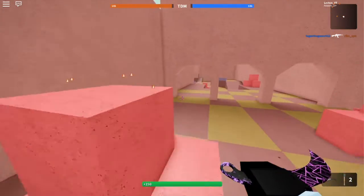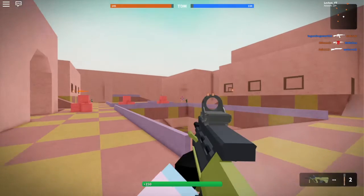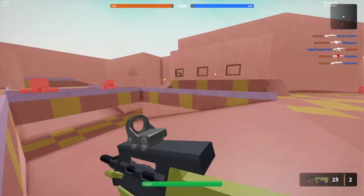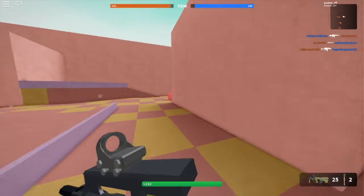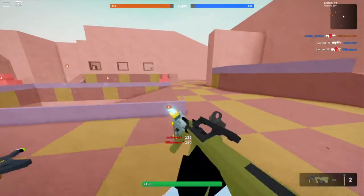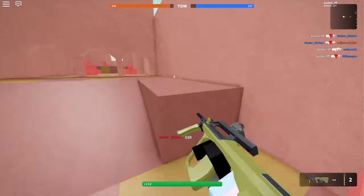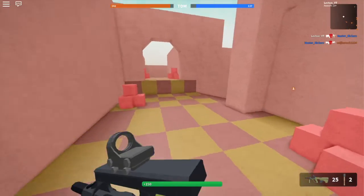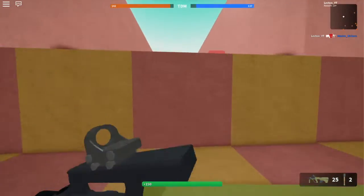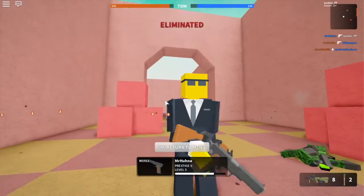Something that's going to be kind of a big game changer: they've now buffed the shotguns, except the Sega, which I'm very happy about. If they had buffed the Sega it would be a lot easier for shotguns to just one-shot people. The damage now for the Spaz is 20 damage per pellet, and then 40 for a headshot, or around 30 — it shoots 10 pellets.